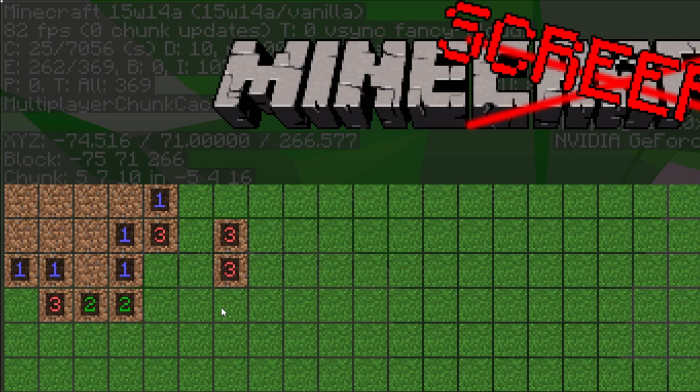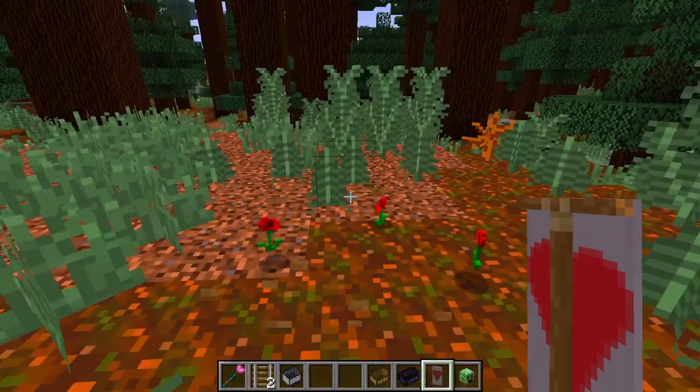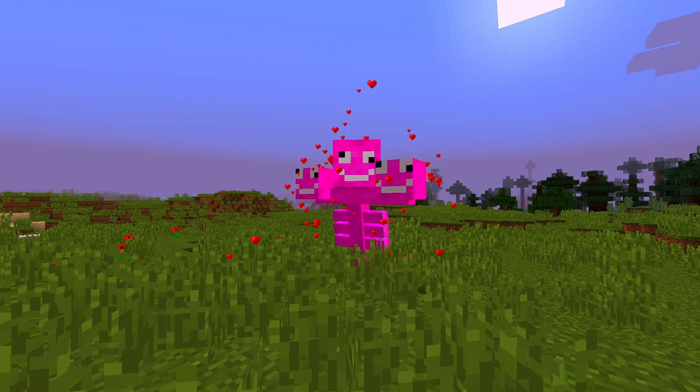If it is white, there is no creeper. Beating the game will play the Minecraft credits. All banners have hearts on them, even the red banner. Withers spawned are pink like in Minecraft 2.0, but are spawned like normal withers.